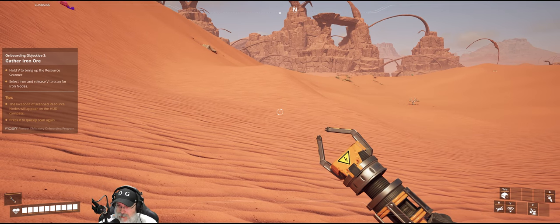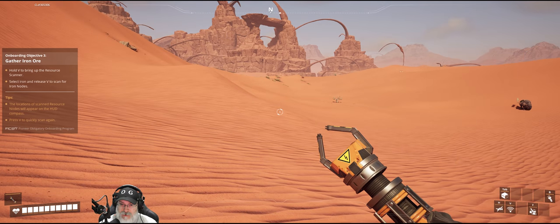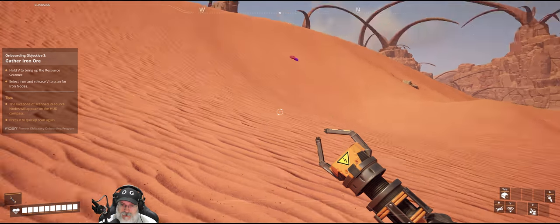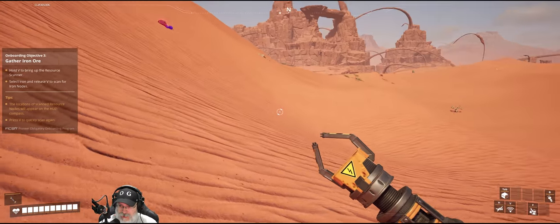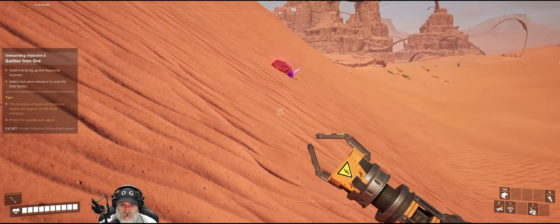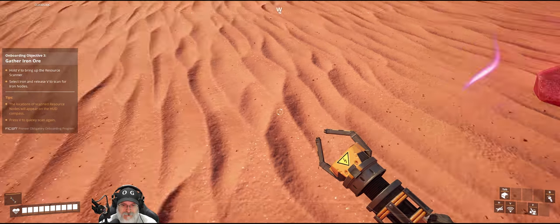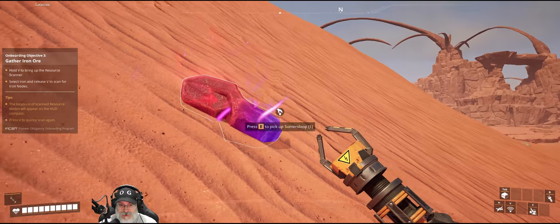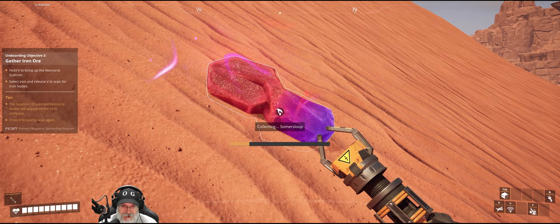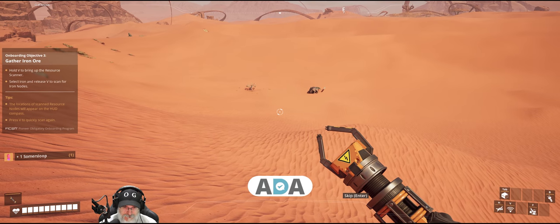As usual at the beginning of a Satisfactory playthrough, I'm not going to be too terribly concerned with being neat. But once we start building the actual factory, then we will be very neat. Plus, it's going to be easier to do that with the new changes with 90-degree belts. Follow the veins to the altar in chat. What did that say? Follow the something to something in chat? All right, so these things still do talk to us. Interesting — but they say something different. Let's see what ADA says.